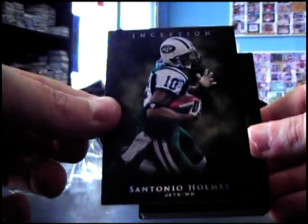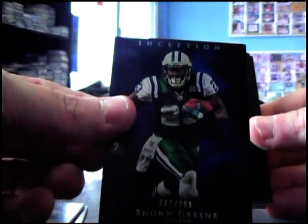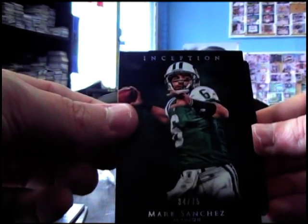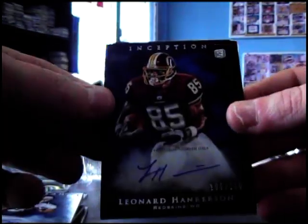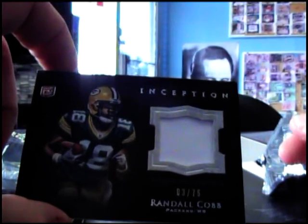San Antonio Holmes. Joe Flacco. Sean Green, 209. Mark Sanchez, 75. Kyle Rudolph, 150. Leonard Hankerson, 150. And Randall Cobb, 75 patch. I jinxed these boxes by saying oh, all the patches look awesome. Last two are like, what?